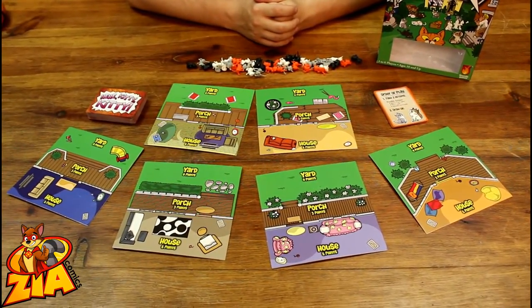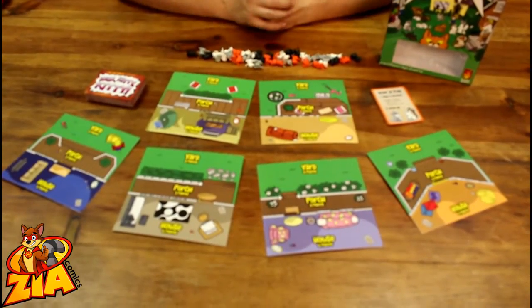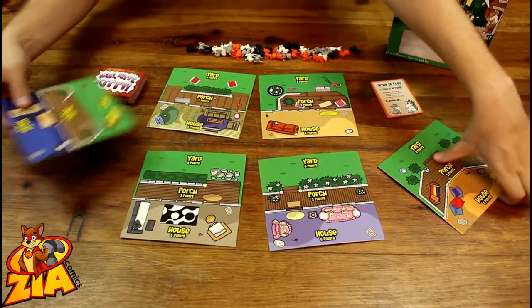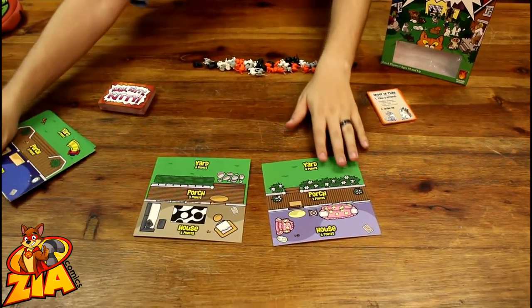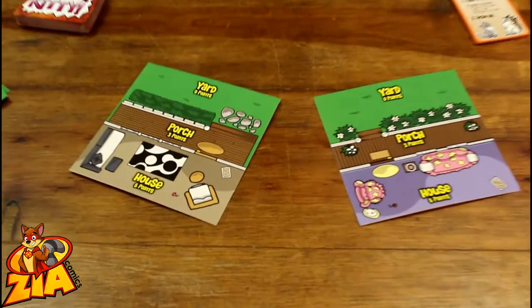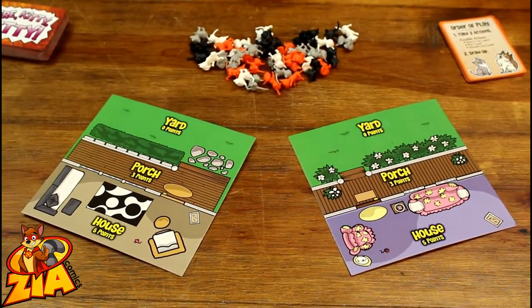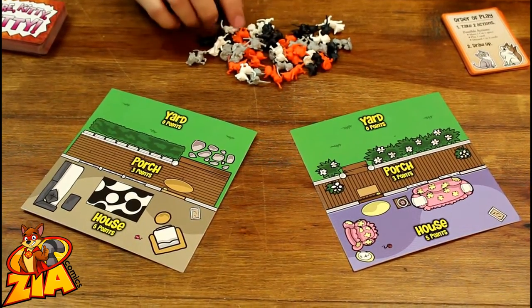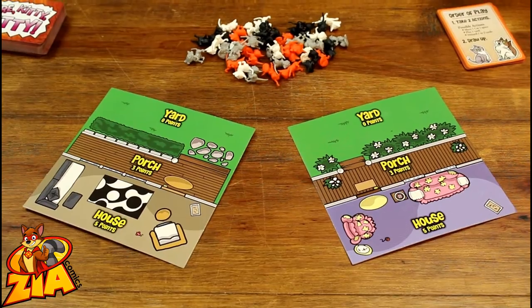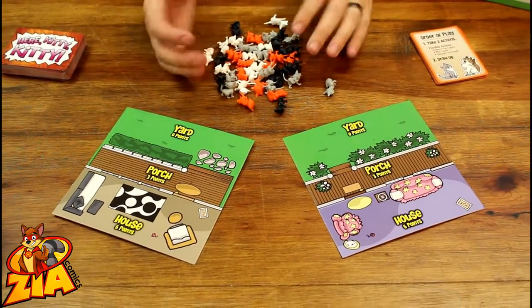In Hear Kitty Kitty, players pick one of these houses. All of the houses act the same but they do have different artwork on them. In this example, we are going to be using these two houses in a two player game. These cats make up the neighborhood and they are set at the center of the table. There are four different kinds of cats: grey, black, white, and orange. There are 10 of each cat for a total of 40 cat tokens.